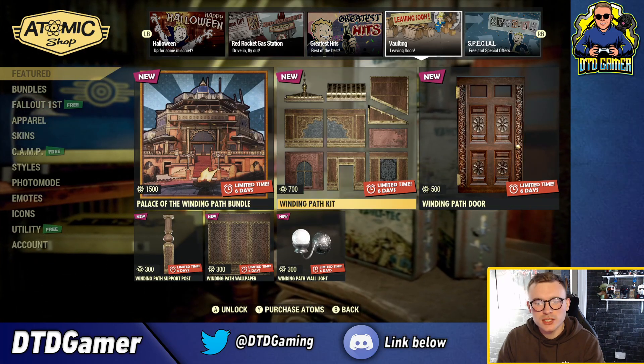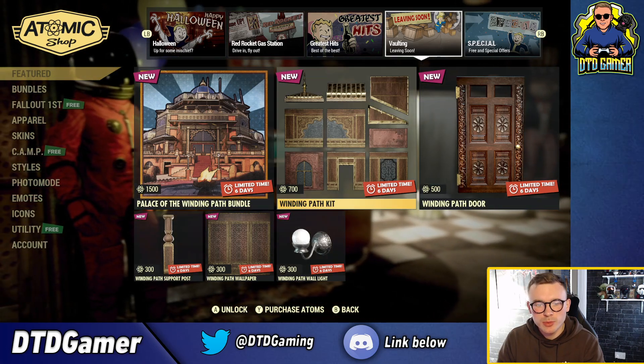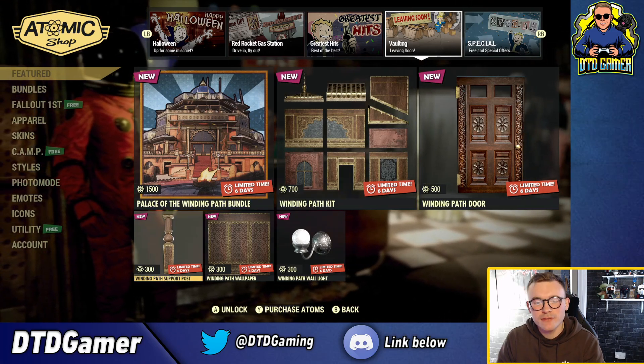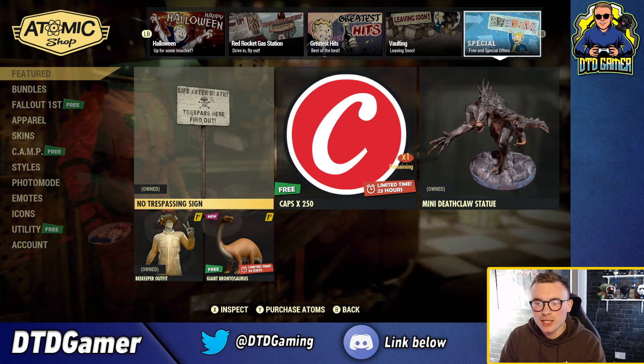Going on to the vaulting section, it's all of the Winding Path bundle which came up two or three weeks ago. If you want to pick up any of that, it's still in there for this week but it should be disappearing for quite some time.